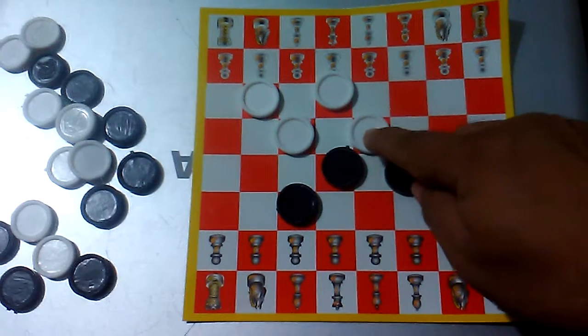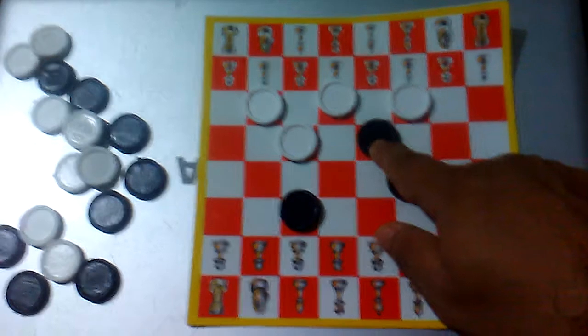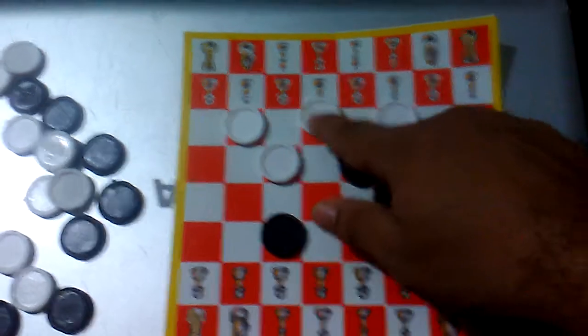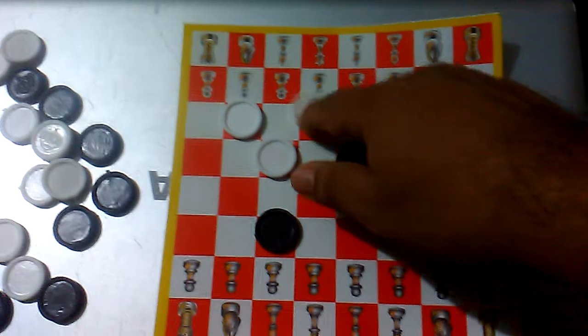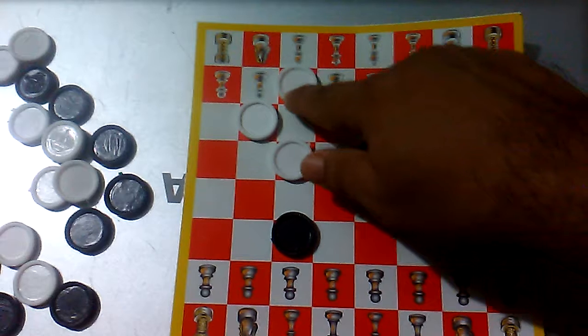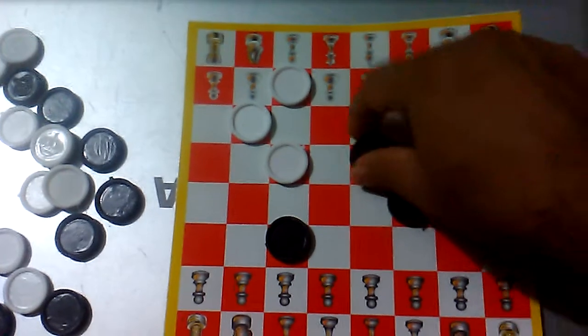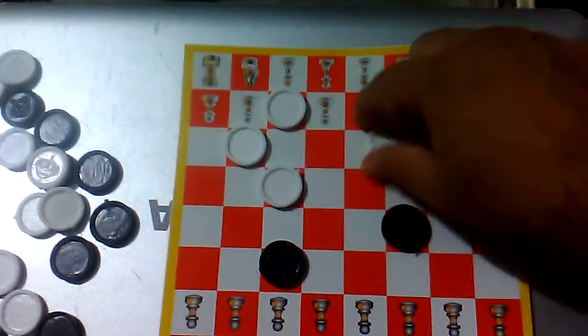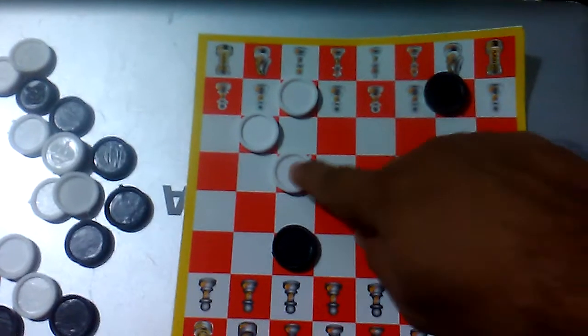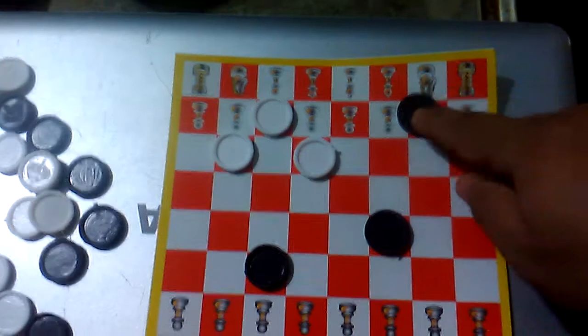He must move this one — he's forced to move it. So I can go to this square and force him to move this king into this square, either into this square. It can be here, either here, because if he moves this one I can take a double shot and he wouldn't allow it. So he's playing smart. I've got three kings now — we are three versus three. He continues moving his piece and I continue moving my king.